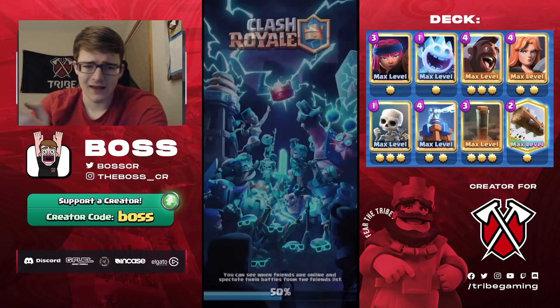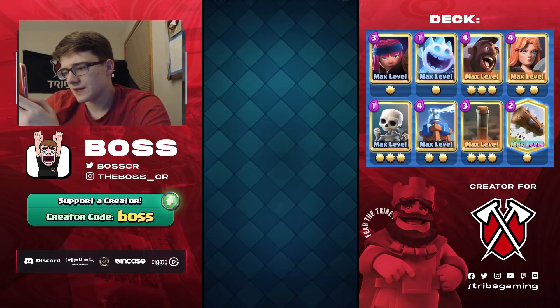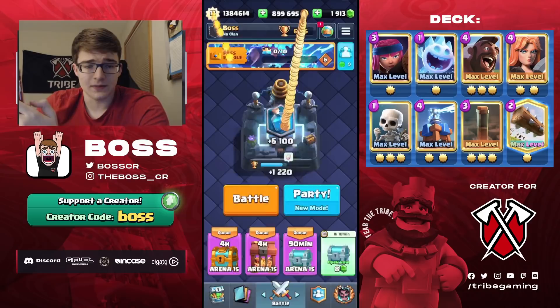Brutal matchup for him. He was never able to get a good Ebarb lock — if he did get one it was maybe 100-200 damage, nothing major. Let's claim our reward. I'm fully maxed so I don't care too much about the rewards, but the tower skin and emote from the Pass Royale are the main reason I buy it.